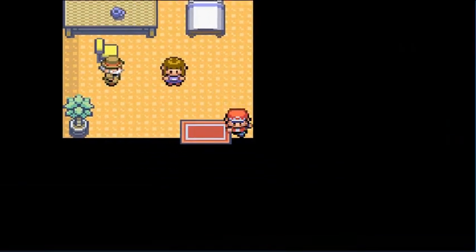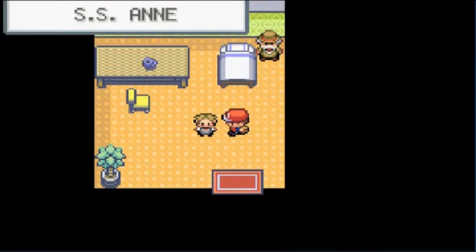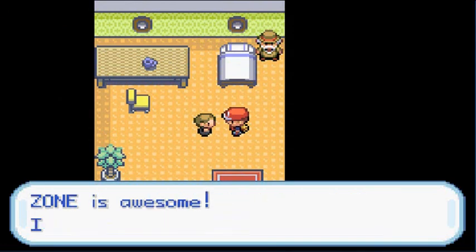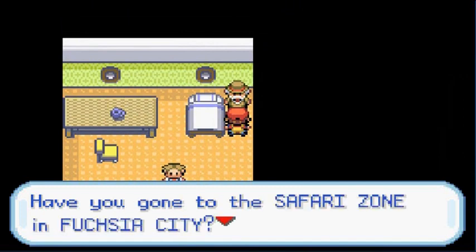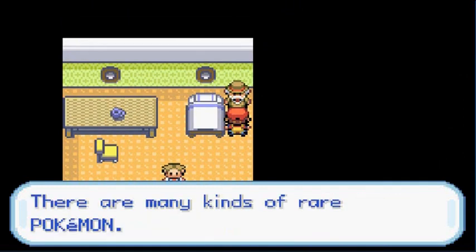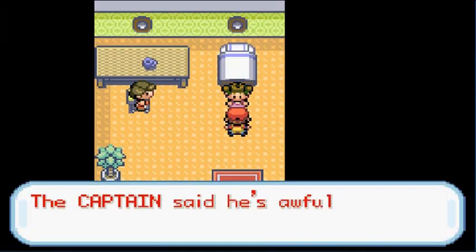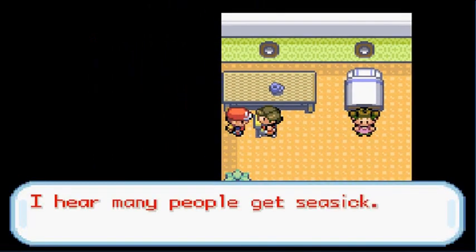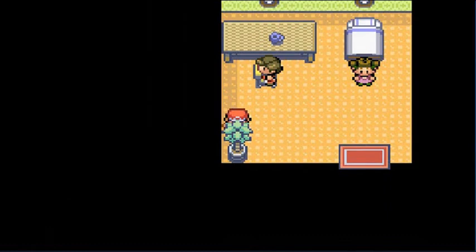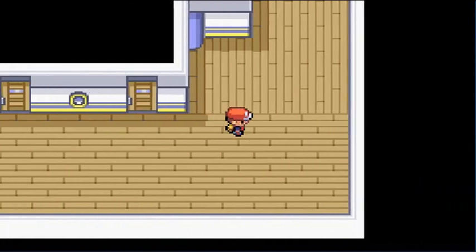Let's see — no more trainers here. NPC says 'me and my daddy think the Safari Zone is awesome, I wish I could go there again.' 'The Safari Zone in Fuchsia City has many kinds of rare Pokémon, you don't say!' I might have to visit that place one day. There's an item. 'The captain said he's awfully sick, he was all pale.' 'I hear many people get seasick.'